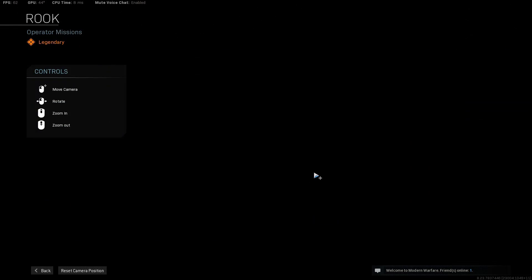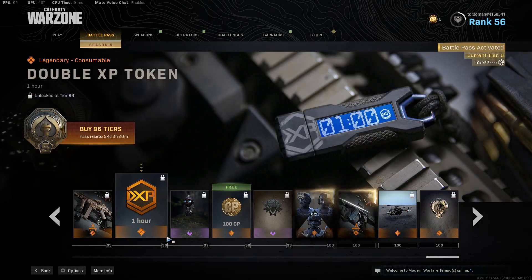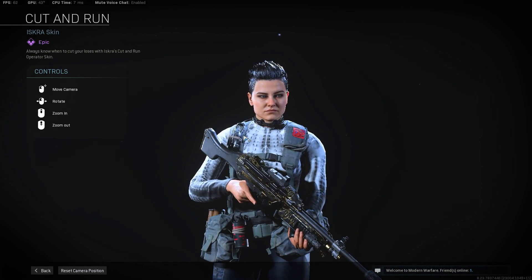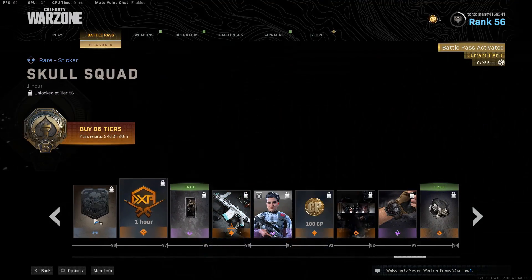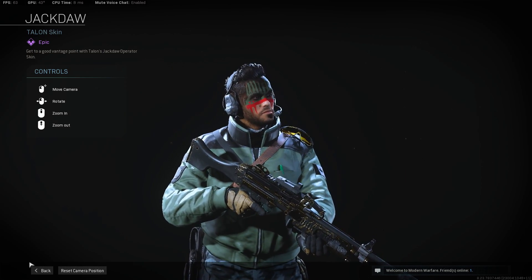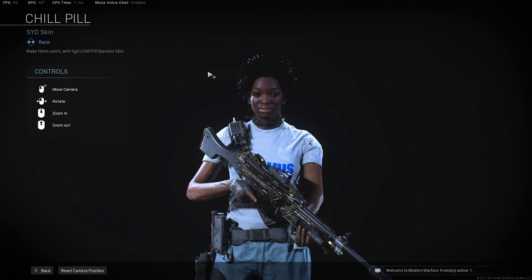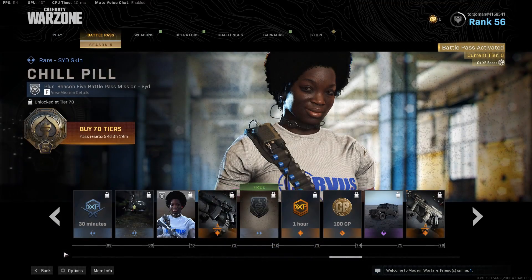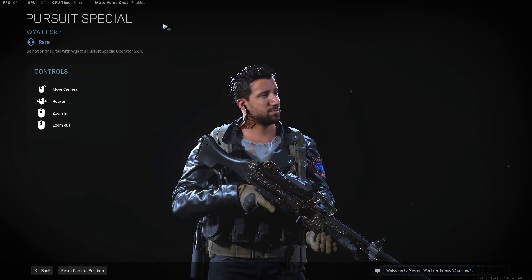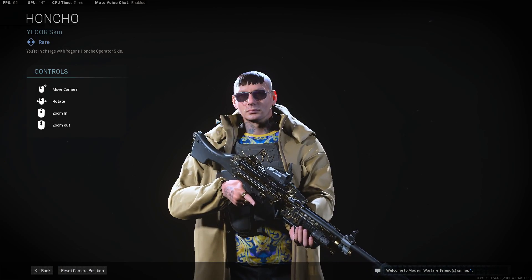There's also an assault rifle blueprint — that's the AN-94 blueprint. And a character here — I think this one is Rook. Oh, she looks mad! And this one is Iskra. And then the Talon skin — look at that, you can get that in the battle pass. There's another woman — Chill Pill. And there's another guy here, Wyatt King — person pursuit special.